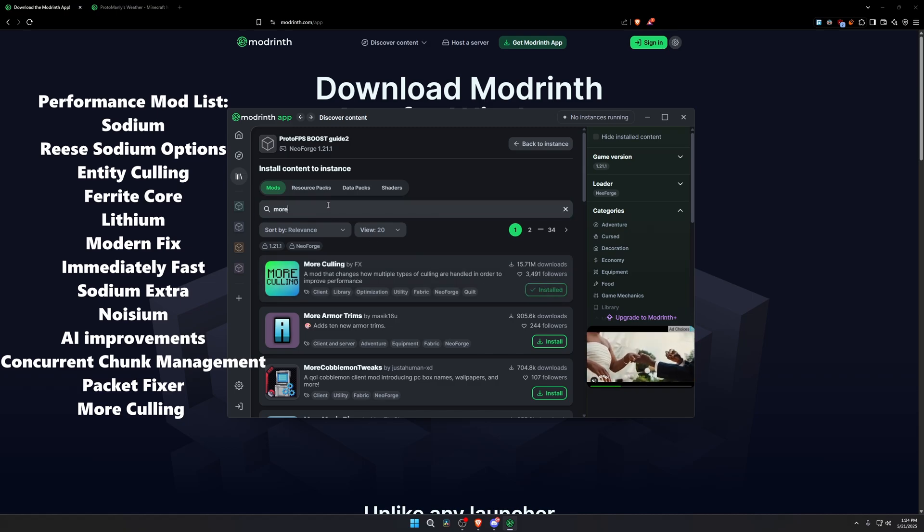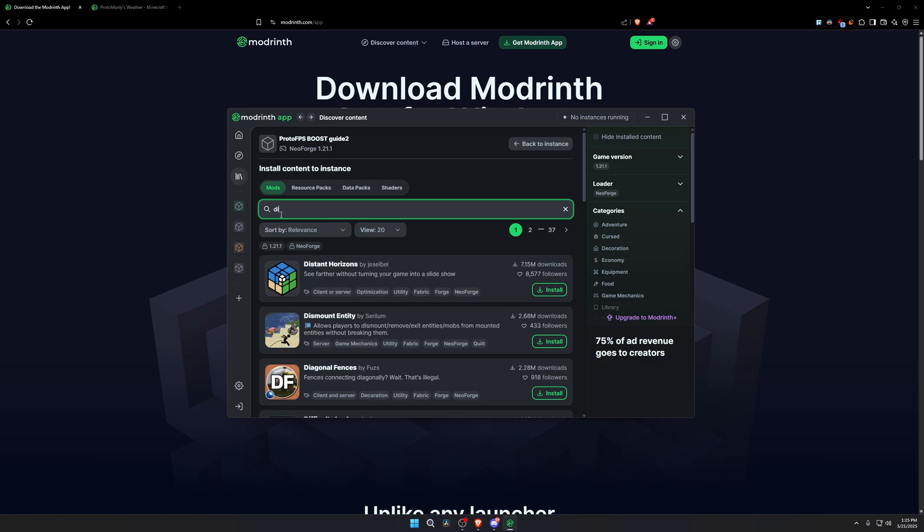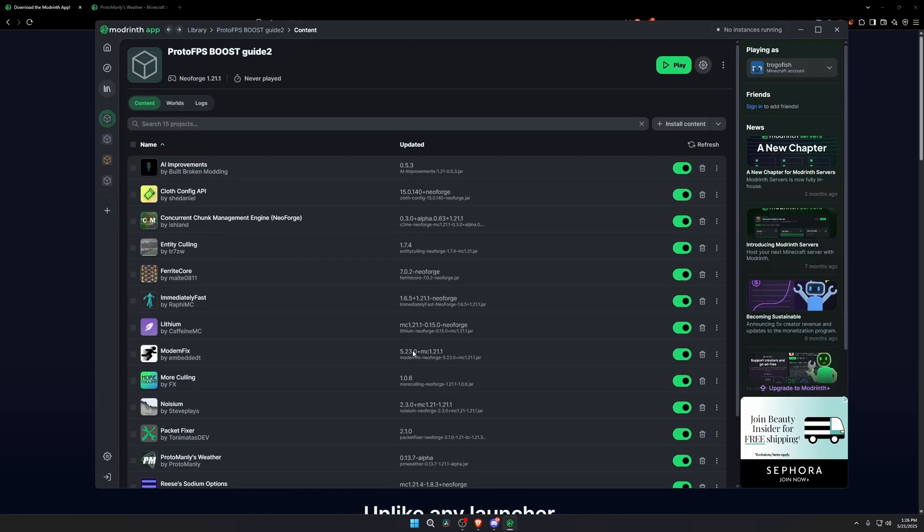Also install Packet Fixer and the More Culling mod. If you want to play with friends, you can install the Essentials mod — it doesn't affect your FPS at all, but make sure your friend has the exact same mods or multiplayer won't work. Distance Horizons is not currently compatible with this mod, so there's no point installing it — it'll just cost you FPS. Shaders are also not compatible; if you run shaders, the weather mod's clouds will not load.